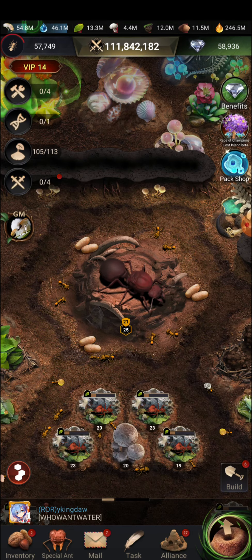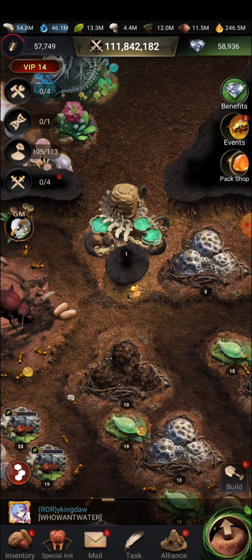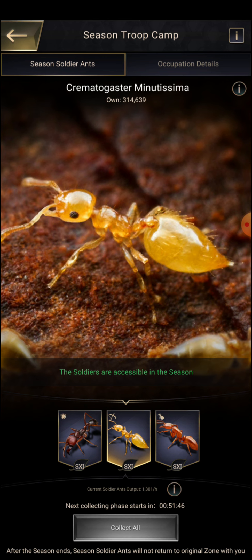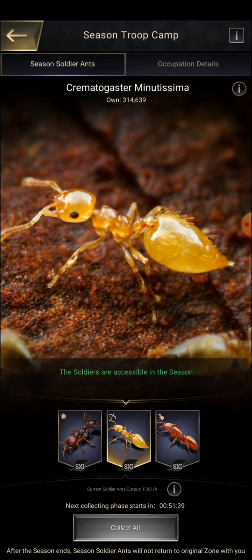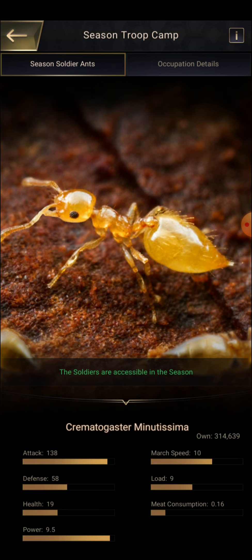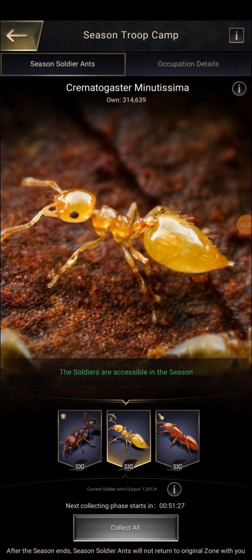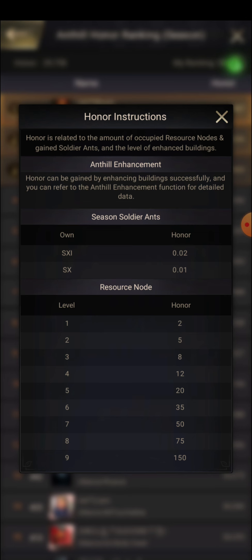The next point that can help you increase honor points is found when you go to Season Details. You can collect Season 11 troops — also called season special soldiers or Season Level 11 troops. When you train them, you not only get 9.5 power per troop but also 0.02 honor points per troop. If you go back to the Ant Hill honor ranking and click the info button, you can confirm: Season 11 soldiers give 0.02 points per troop, and Season 10 gives 0.01 per troop.